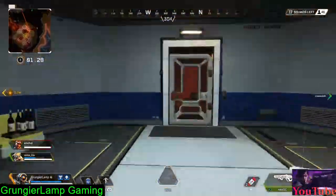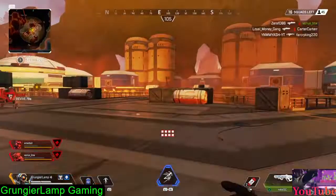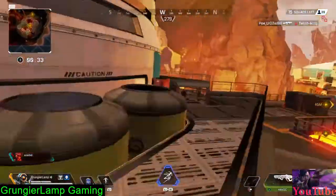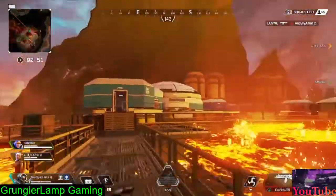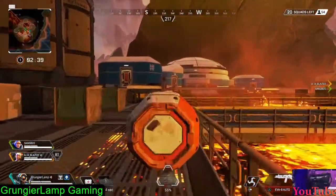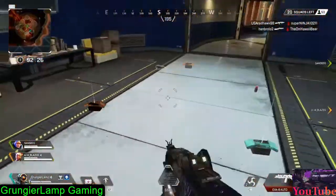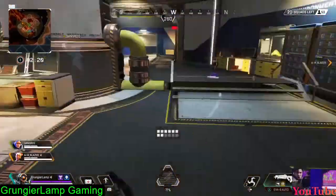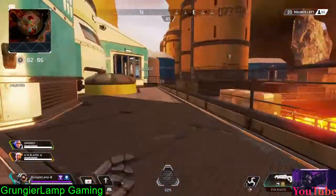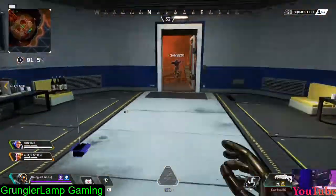Dome is packed with loot — so many houses, and per square foot it has loot everywhere. You'll almost always leave with at least a purple body shield, tons of blues, and the guns you want: R-99s, R-301s, lots of light and heavy weapons. People usually end up in Lava City, so loot Dome and then head to Lava City or Sorting Factory. There's also a jump tower conveniently close that takes you right to Sorting Factory, then onward to the middle.